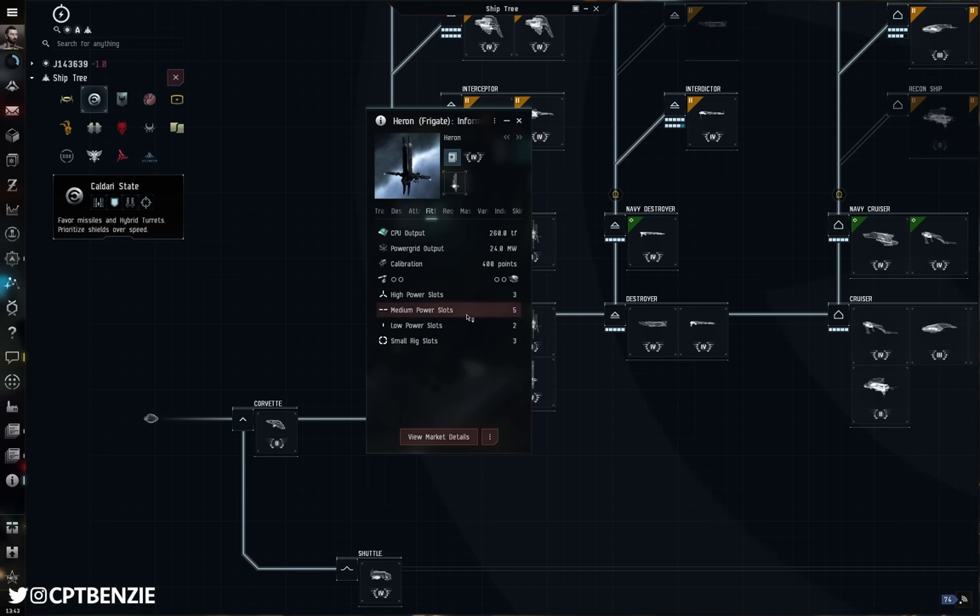The Probe gives a 7.5% bonus per level of Minmatar Frigate, so at level 5 that's 37.5%. The Cheetah gives 10% per level of Covert Ops — so at level 1 that's only 10%, versus 37.5% from the Probe at max skill. It's not worth upgrading to Covert Ops frigates until you have the Covert Ops skill at least to level 4, at which point you get 40% bonus versus 37.5%. It's only once you've ticked off level 4 of Covert Ops that you get an actual upgrade, and even then it's fairly minor.